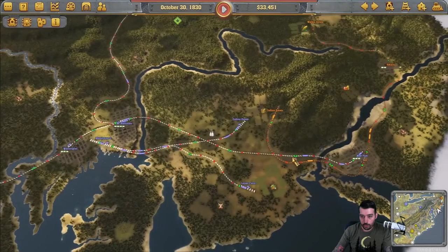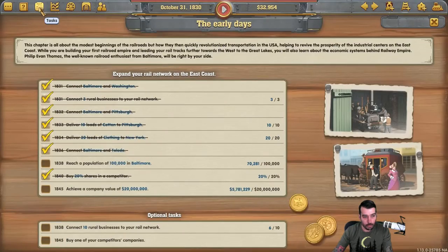Let's go check on how everything's doing. We need to work on the population in Baltimore. We also need to work on connecting 10 rural businesses to the rail network. And we've got to buy out one of our competitors down the road. We have a lot of things checked off in 1830 — we're not even in 1831 which is where the first one is due. So we're definitely doing good. We just need to work on getting as many rural businesses to Baltimore to expand our population.